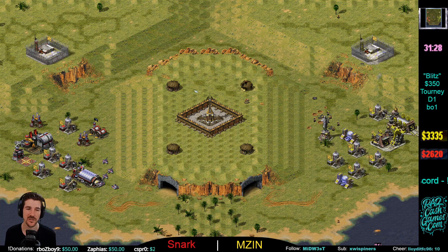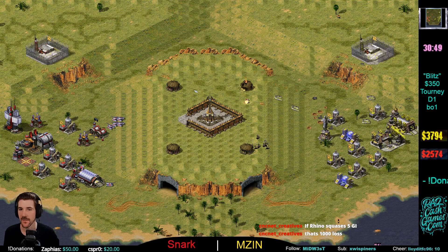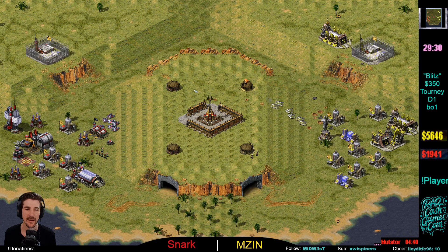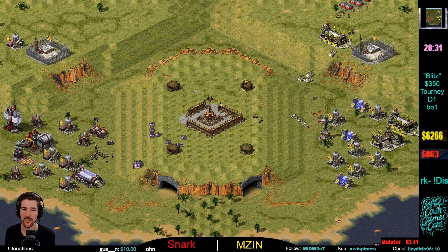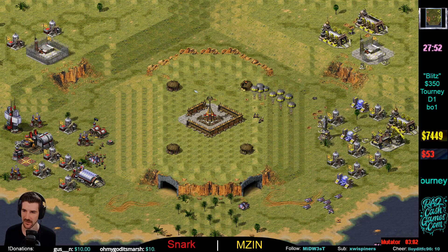Mzin has stuffed the early GI rush. Hats off to Snark though — on the back end he was able to switch over to Grizzlies. A lot of players over-commit to early infantry rushes; if they don't work, they kind of fall apart, but Snark does have some Grizzlies out. Snark on five oils — I'd have to go back and rewatch that build. If you can bring a threatening early game GI rush and make your Soviet player throw off a little bit — always nice. But Mzin at the three-minute mark does not look like a player who's been wrecked by an early rush.